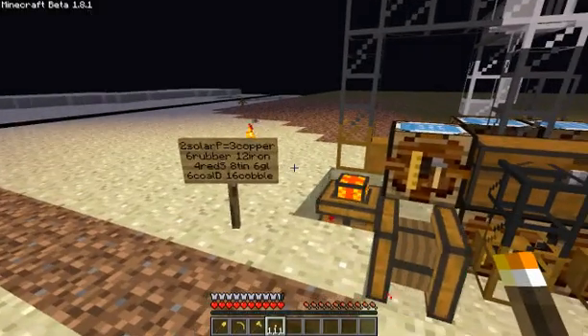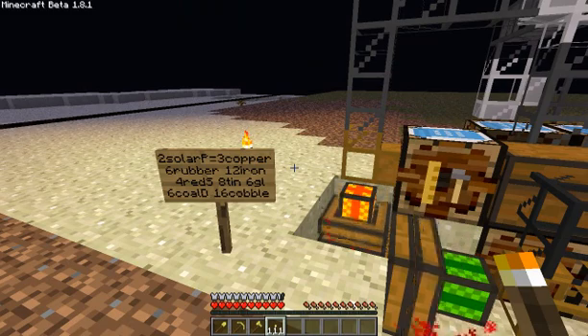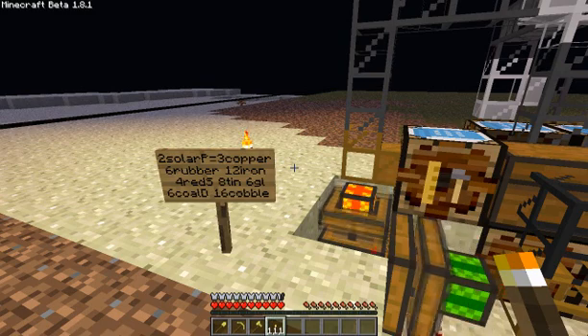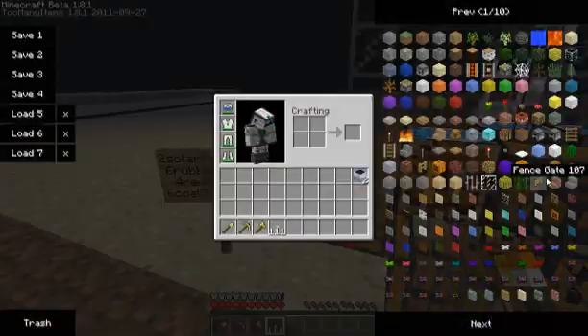So the recipe again: 3 copper, 6 rubber, 12 iron, 4 stone dust, 8 tin, 6 glass, 6 coal dust, 16 cobble — in order to make two solar panels.